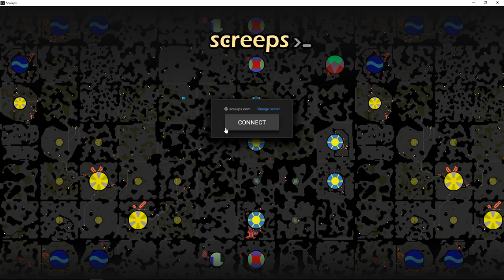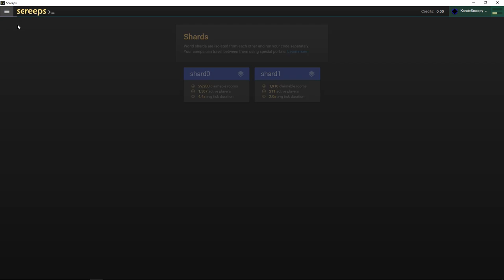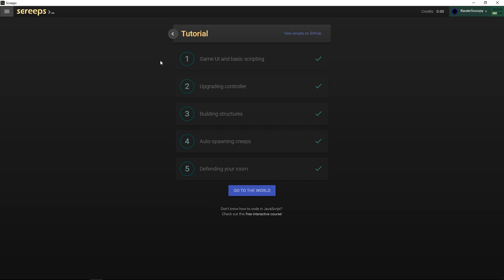Let's connect to the official server and take the tutorials. I'm going to restart the game. It says: welcome to Screeps, choose a room to found your colony. The colony should not be occupied, it needs a controller and energy sources. They recently added shards — shard zero and shard one, with shard one running at 2.2 seconds per tick, much faster than the original 4.4 seconds. I'll play on a private server since they added that ability since I last played.